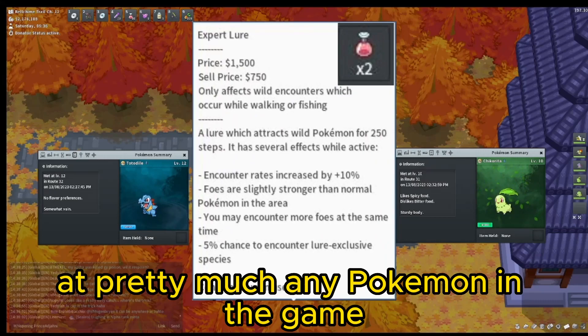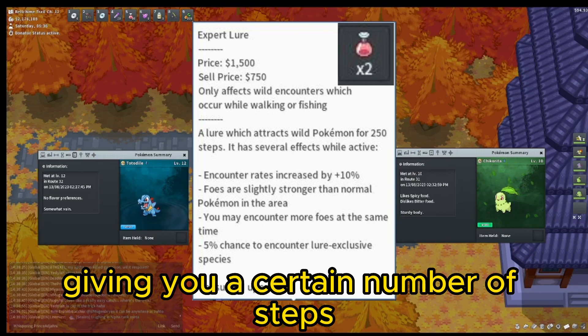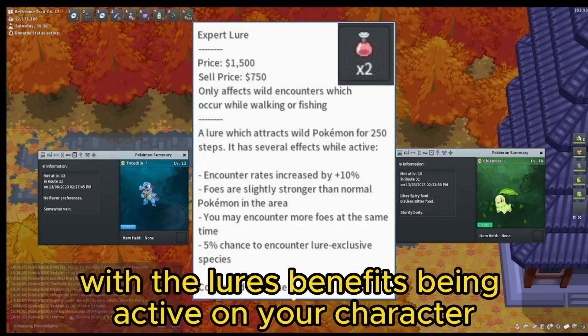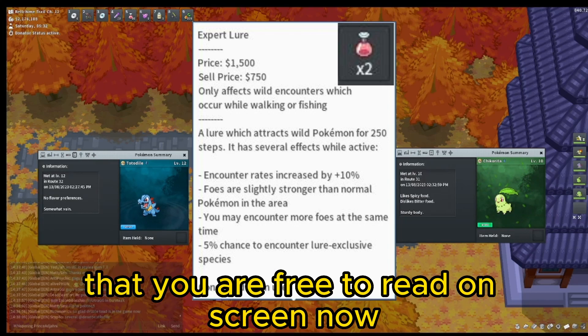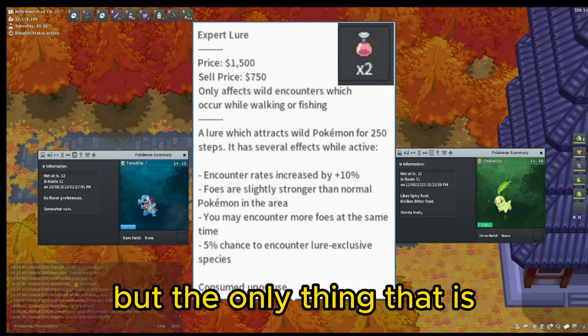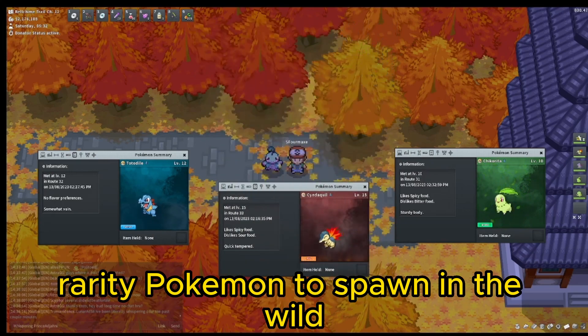You can buy lures at pretty much any Pokemart in the game, and when you activate them they work in a similar fashion to repels, giving you a certain number of steps with the lure's benefits active on your character. There are other benefits to lures that you are free to read on screen now, but the only thing that really needs to be understood is that they allow for lure-rarity Pokemon to spawn in the wild.